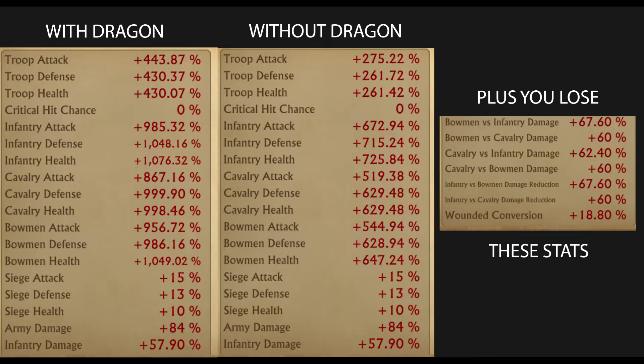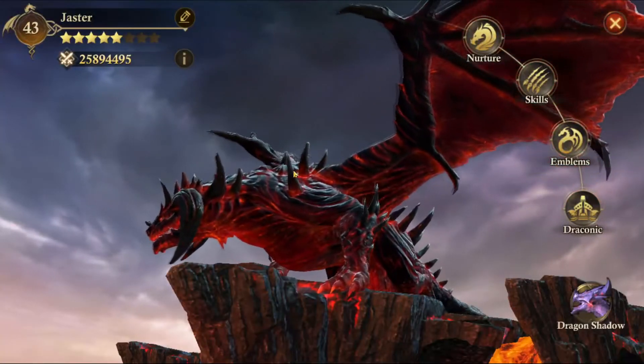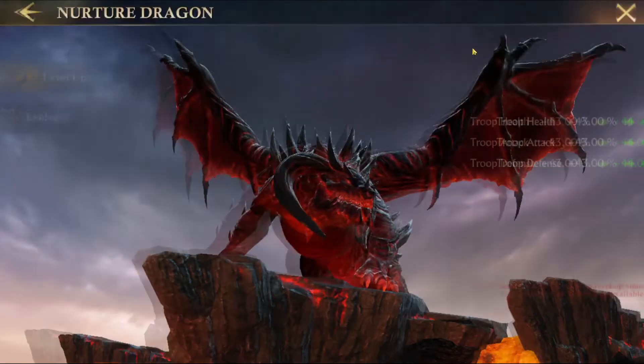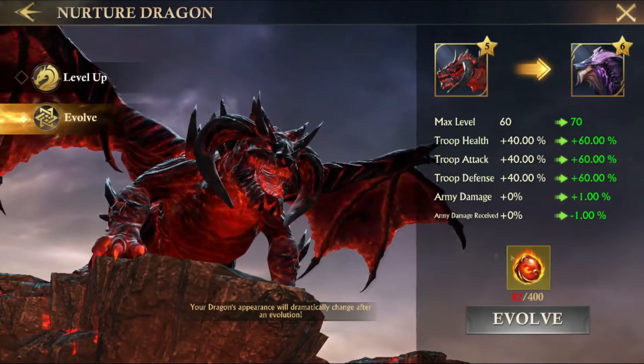I lose 300% on my infantry, bowman, and cavalry stats, and 200% on my troop stats. It's a huge difference, and this is why you want to make a good dragon starting early on. Besides that, you completely lose the troop-specific damage and damage reduction stats, which are huge and make a big difference later on in the game.